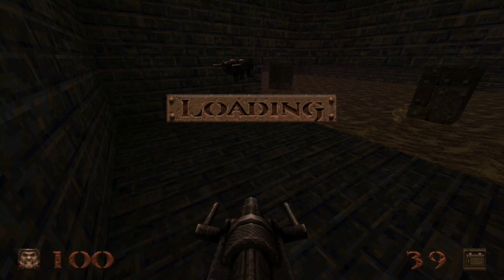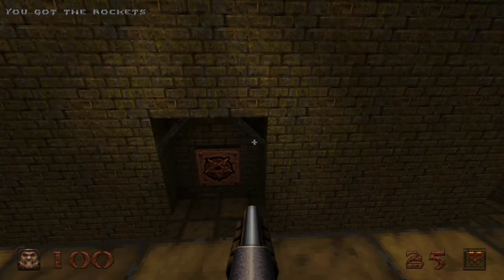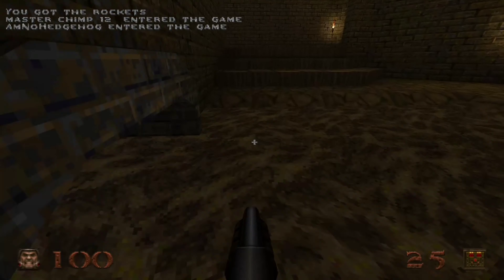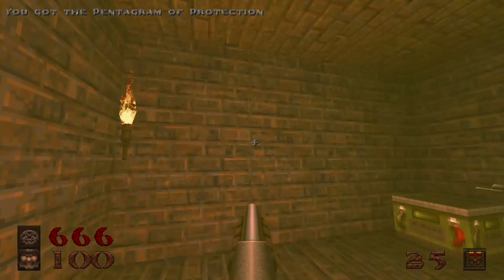Once you spawn into the game, you're going to want to move all the way down to where you find water. Once you find the water, just follow it and you'll be able to go under a little tunnel.